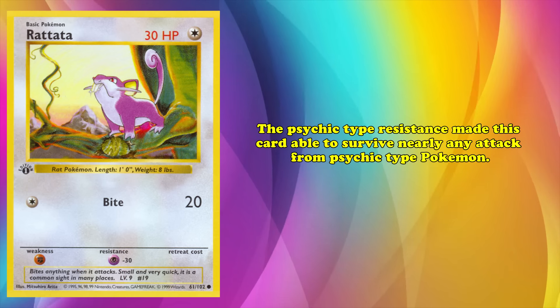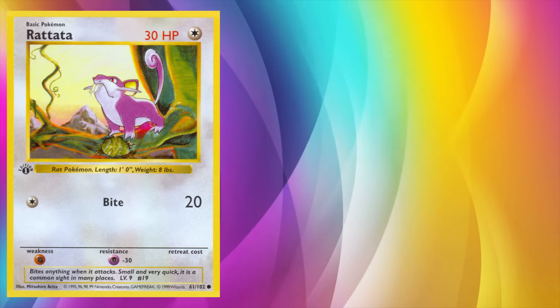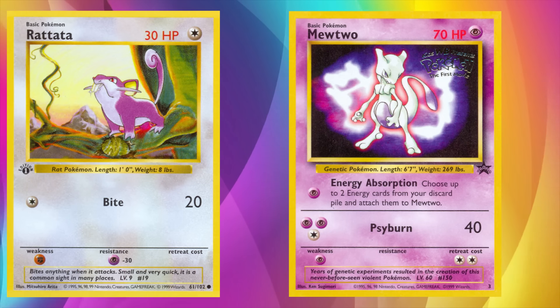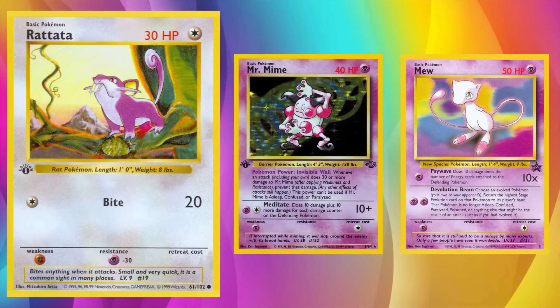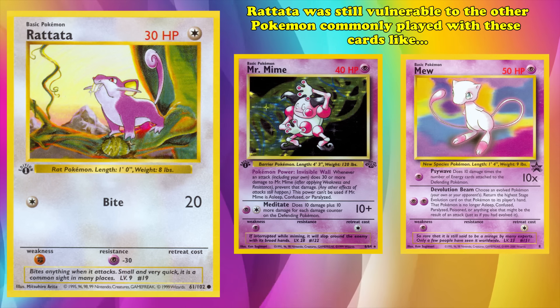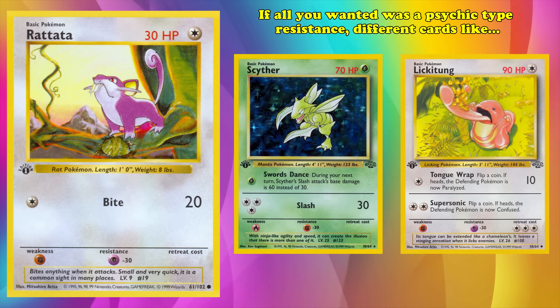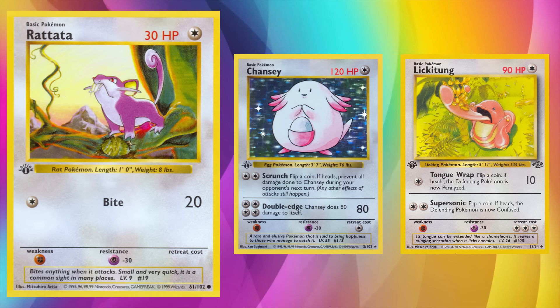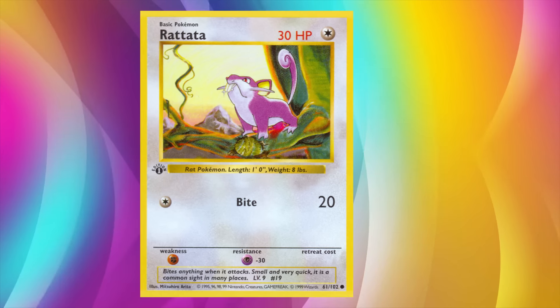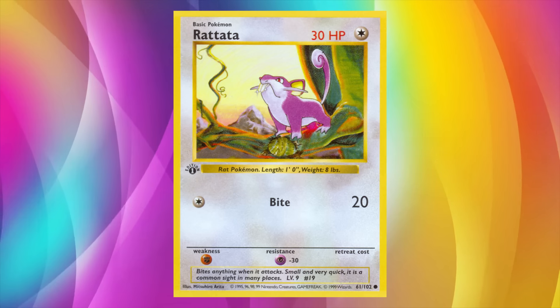Mewtwo's Psyburn took 3 turns to KO, while other Psychics like Mr. Mime and Mew couldn't damage the card at all. Rattata was still vulnerable to the other Pokémon commonly played with these cards like Scyther or Lickitung, so if all you wanted was a Psychic-type resistance, different cards like Chansey or the aforementioned Lickitung were preferred. But those cards couldn't easily handle Ditto, giving Rattata a unique niche that was historically undervalued.